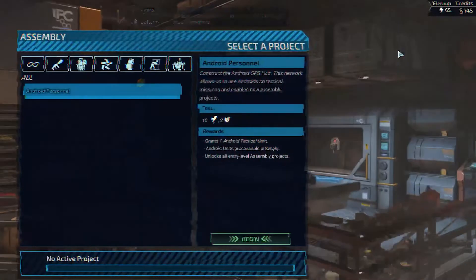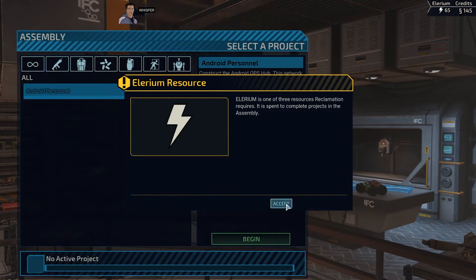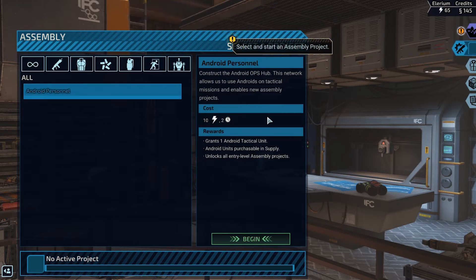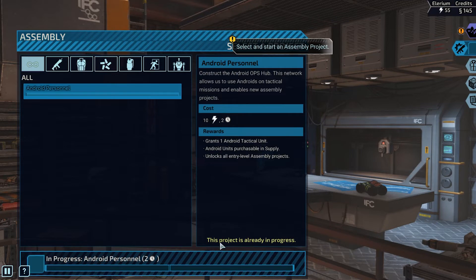Visit the assembly — headquarters sent us an assembly. This is our research, and a lot of our research relies on Illyrium and credits. Android personnel: we can actually deploy androids like robots in the field. Once one of our soldiers goes down, they get automatically deployed and can fight for us. They don't have any abilities but they do have a gun, which really matters in this game. Right now it's gonna cost 10 Illyrium — we have 65 — and two days. Let's begin our project here.